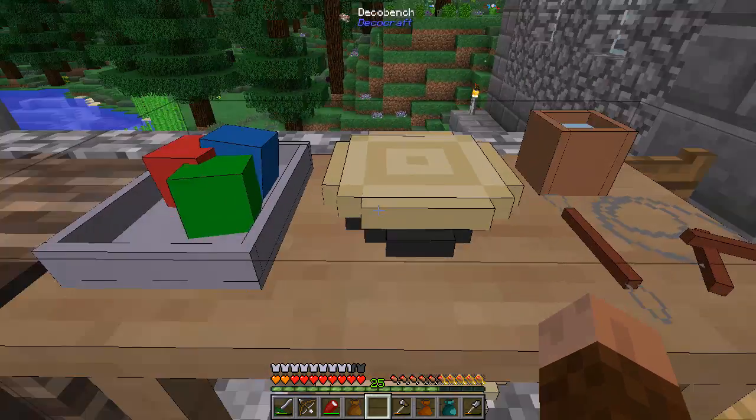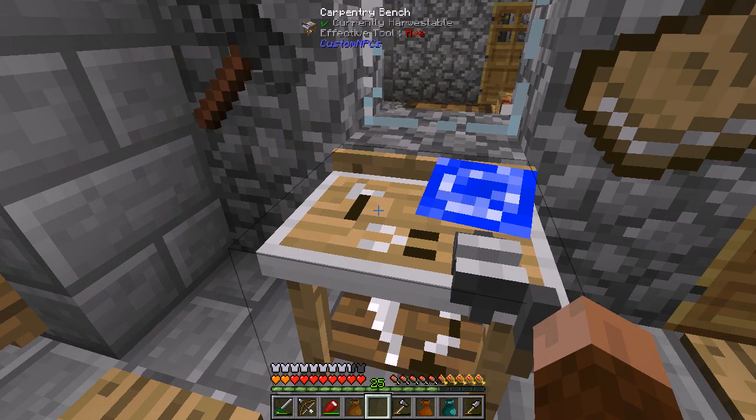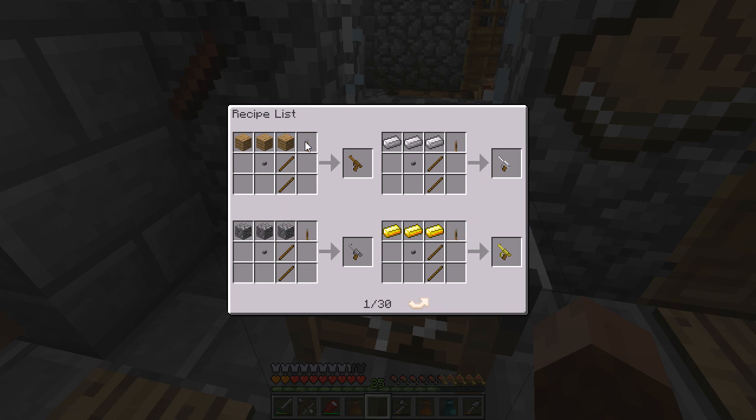My supplies keep depleting faster than I think. So if you haven't seen this yet, this is the Custom NPC's carpentry bench, and this is where most of the stuff from Custom NPC's comes from. It has a recipe list — it's nice that way.